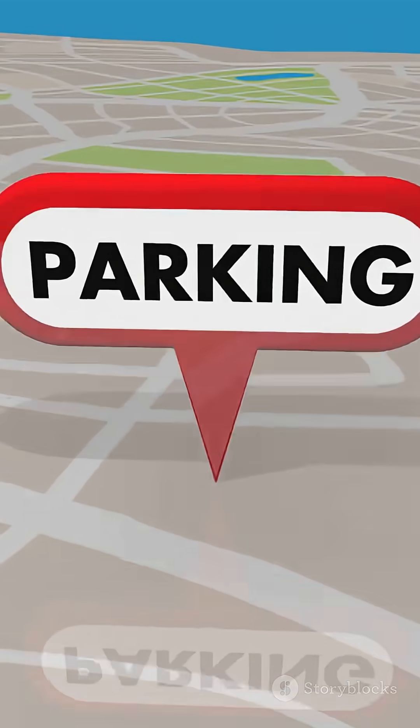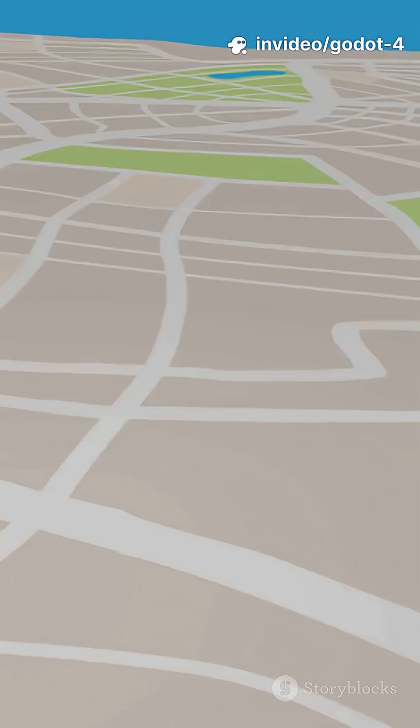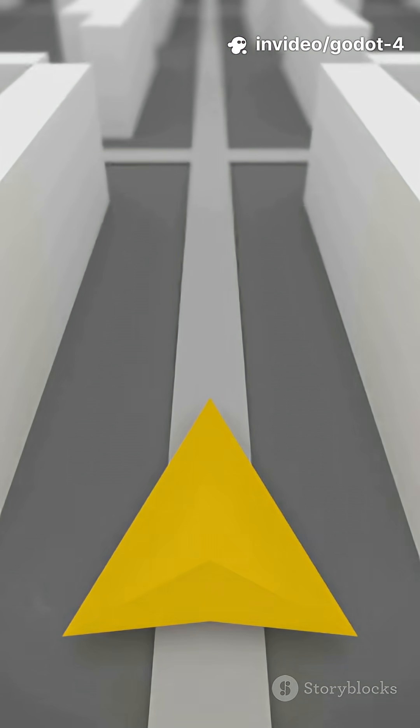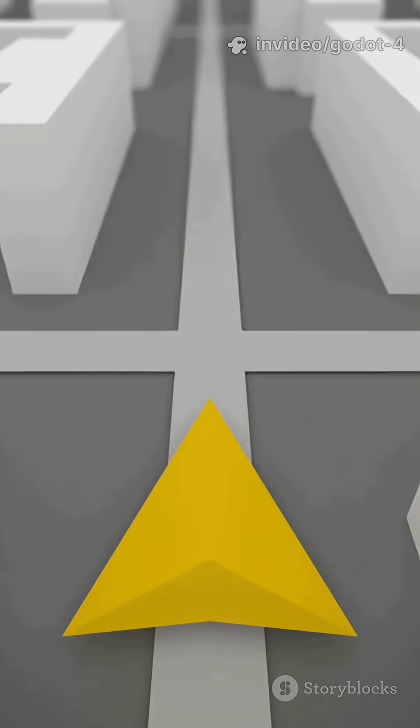Fourth, the navigation server for 2D and 3D. I drop a nav mesh, mark an area as lava, and enemies automatically path around it. Add a moving platform, link it, and agents update paths on the fly.